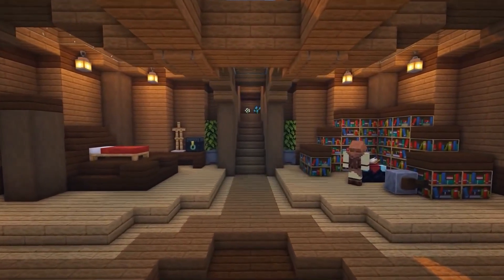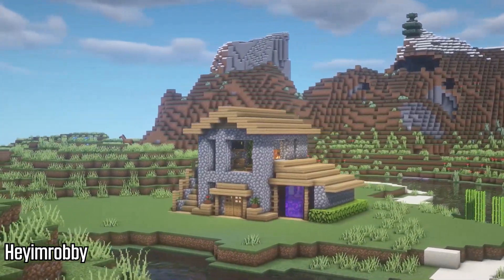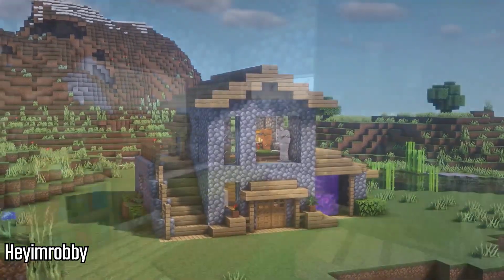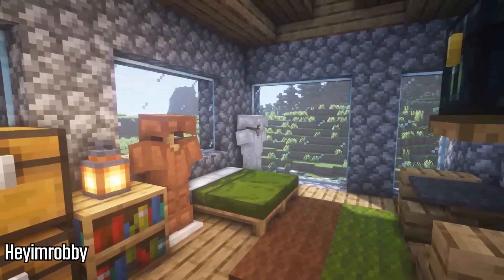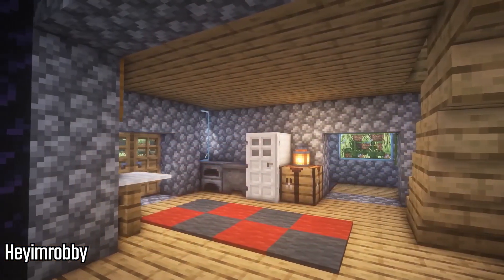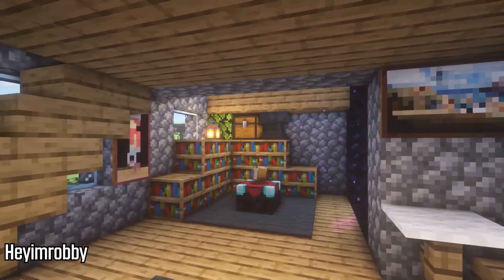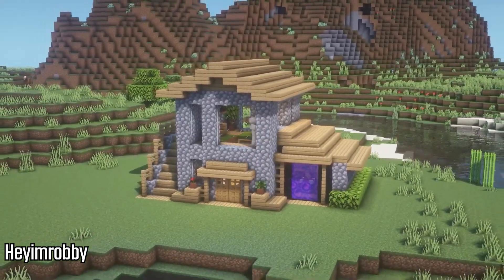First up on this list we have a creator named Hey I'm Robbie, and he has built a very impressive cobblestone and oak house. What I really like about this is the complete simplicity of the materials he uses. It's very easy to get these and it actually looks very good, especially with the interior. I really like the trapdoor shelf that he does and he's even built a little fridge. He does a lot on the interior with simple blocks that you can get within the first couple days.